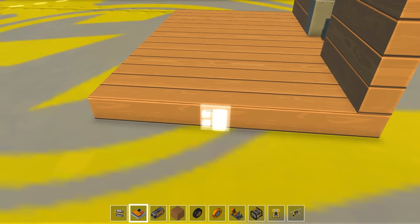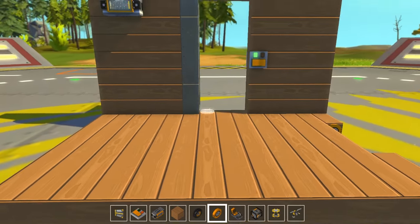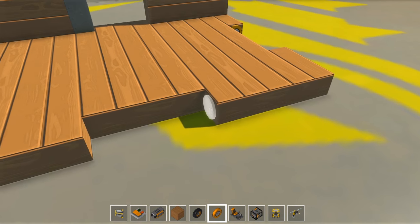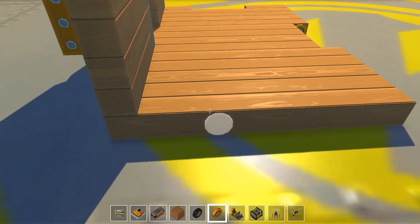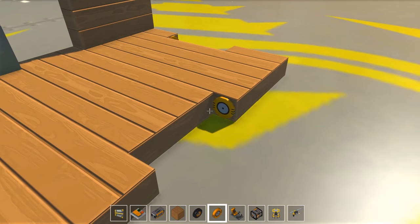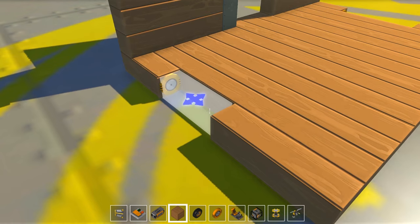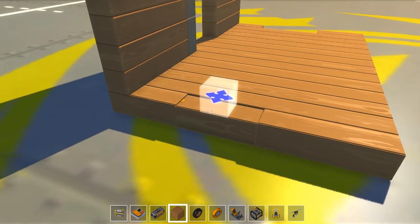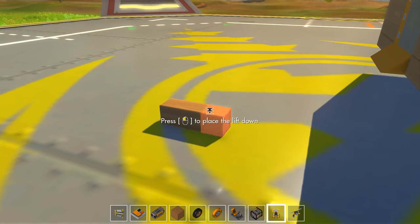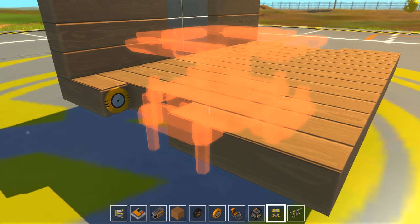First and foremost, we're going to make a little section there — add a bearing. Section there, add a bearing. Luckily, weight limits don't seem to matter in this game, so I can kind of do whatever I want here. I didn't attach it to the bearing — I was wondering about that. Okay, this might not work the greatest.